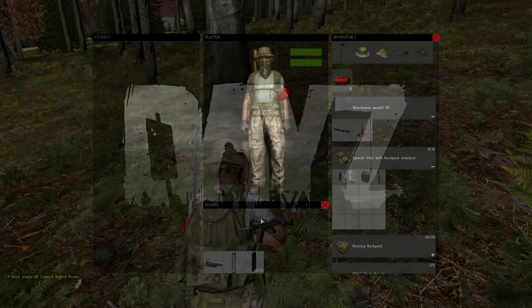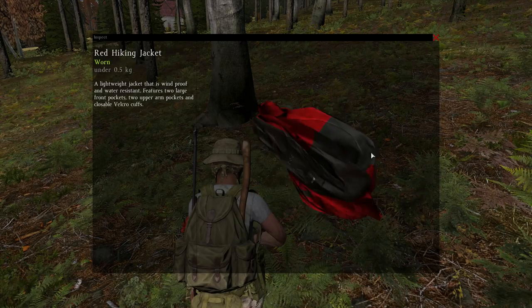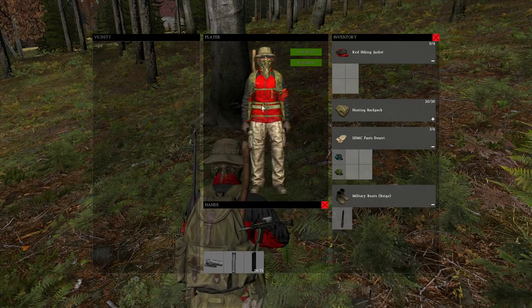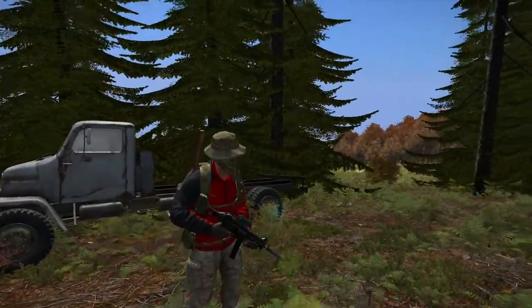Hello, just a quick video on how the hiking jackets look. I have found four different ones, but there are probably more out there. The jackets spawn in greenhouses and they are a very nice addition to the game, but not very useful if you want to stay hidden.